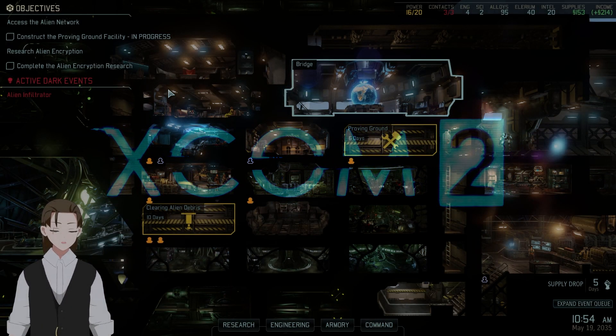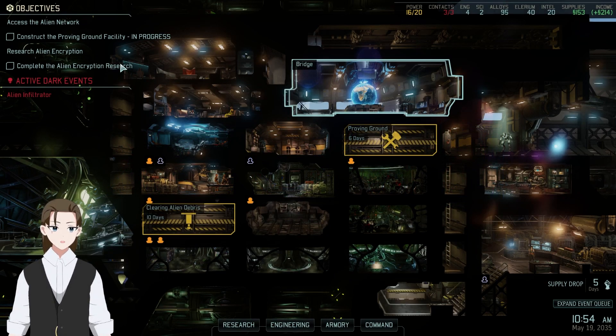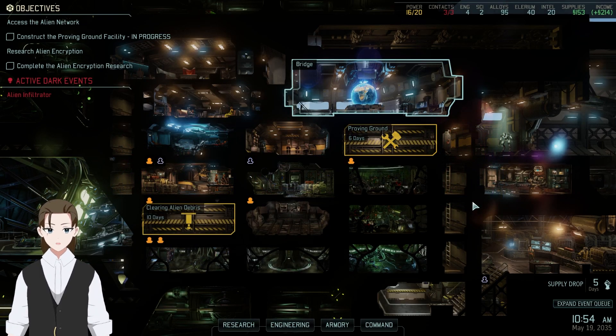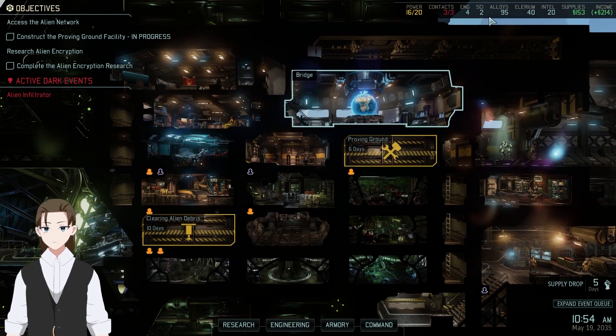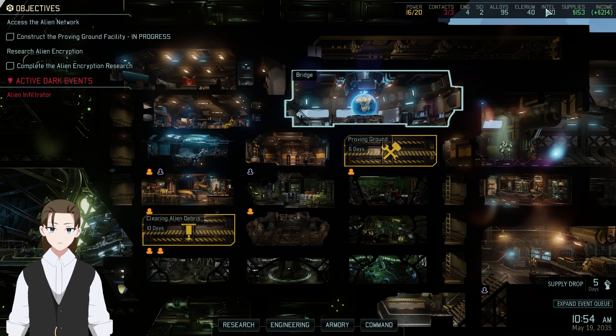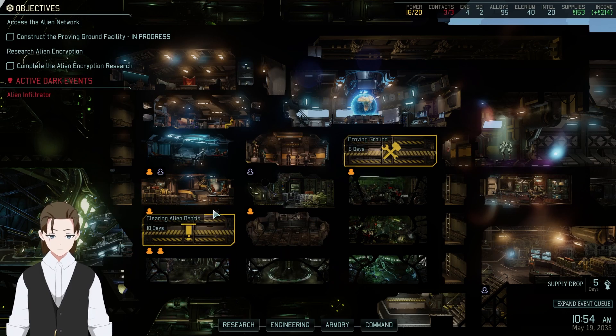Hello everyone and welcome back to XCOM 2. I'm Peter Moxon, Keeper of the Archives. Last time we had a supply train mission so we got a good amount of stuff out of it. We still have effectively zero intel and still have no room for more contacts, but we're trying.